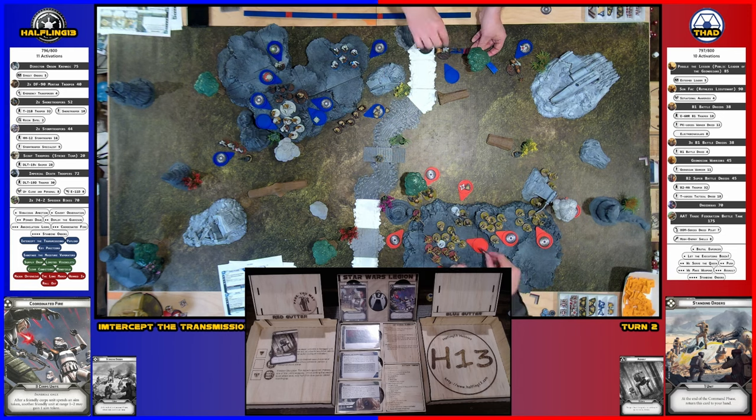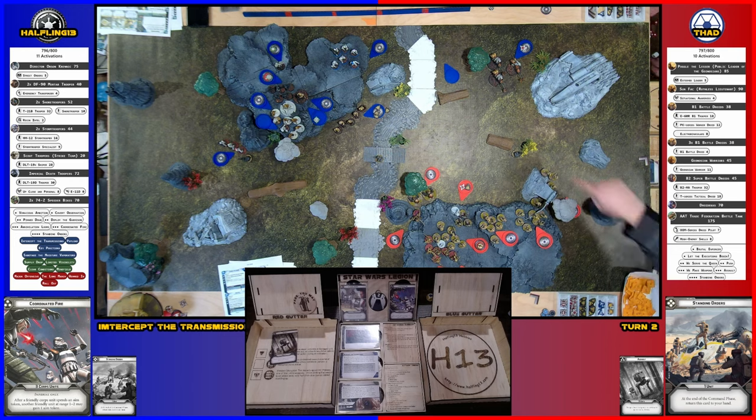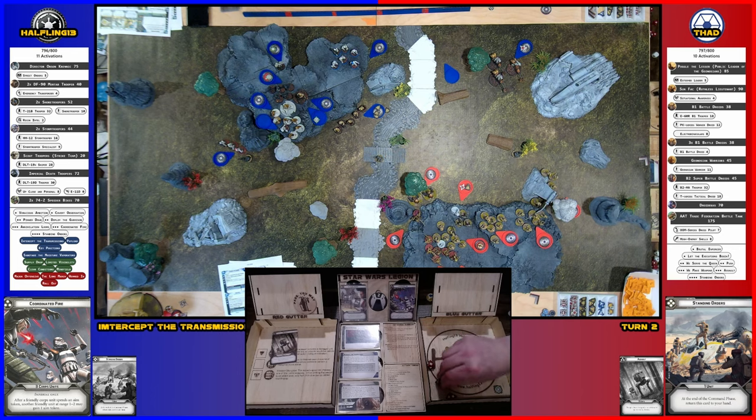I've got my other speeder bike. Speeders take their compulsory move, then aim and obliterate another B1 squad. They're going to take out these three. Light cover — considering the bush. I got blanks on white, blank on black, surge on black, knocked one over — two blanks on white, one blank on black, one surge on black, a hit and a crit on red. I reroll these two for nothing. Three minus one — two points.